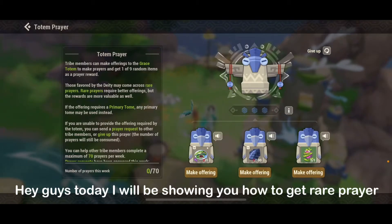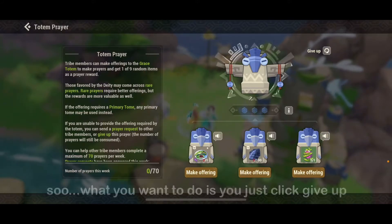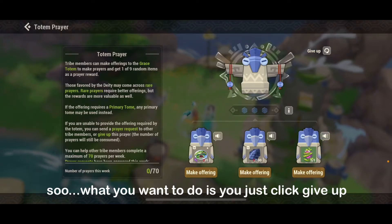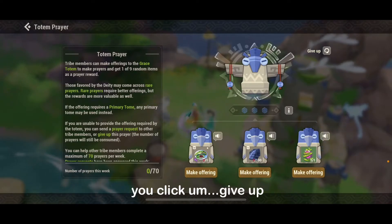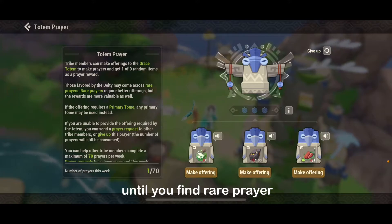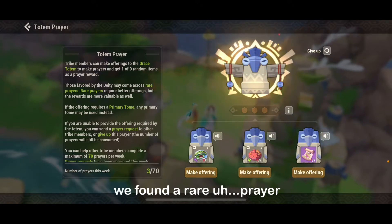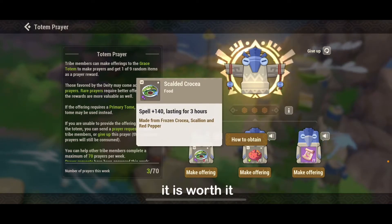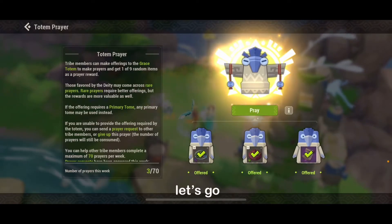Hi guys, today I will be showing you how to get a rare player. What you want to do is click 'give up' — you see it on the right-hand corner — click give up until you find a rare player. Just a warning, guys: it is expensive, but it is worth it.